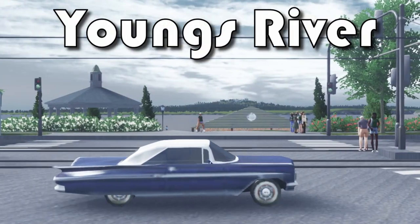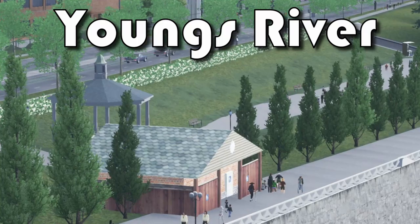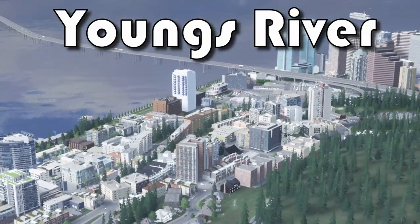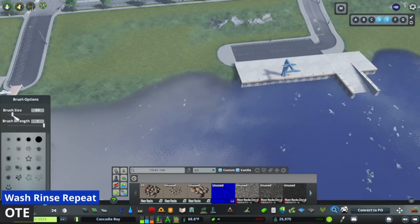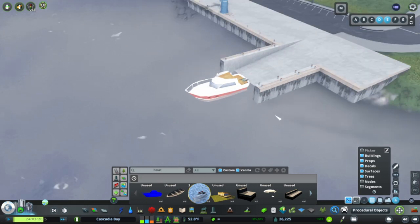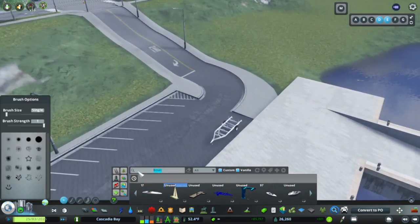The South Slope neighborhood is located along the banks of the Youngs River. Much of the waterfront is lined with beautiful parkland, paths and piers. I'm using procedural objects again to create a boat launch ramp for the local residents to use for fishing or recreation, adding in a little prop boat at the end with a truck and an empty boat trailer in the parking lot.